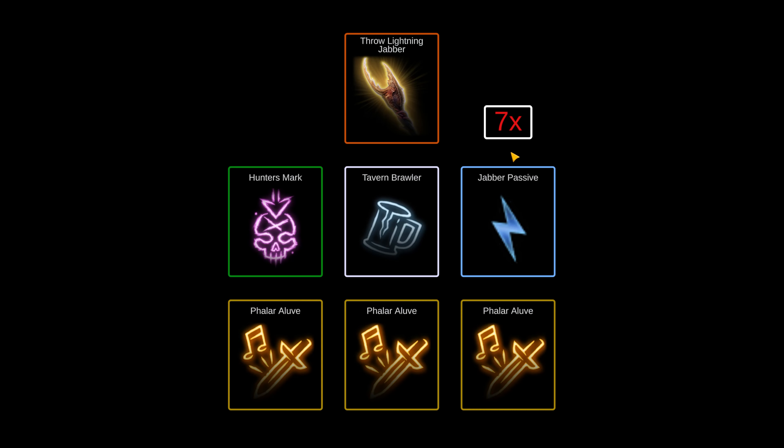To get started on quantifying a build's ability to abuse DRS mechanics, we need to figure out how many damage sources the build can generate per attack. In this all-too-familiar example of TB Throw, we have a total of seven — one of them, the Lightning Jabber, is going to be the original damage source, and then the other six will be damage rider sources, so seven in total.